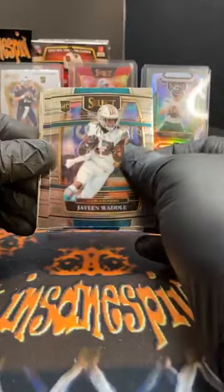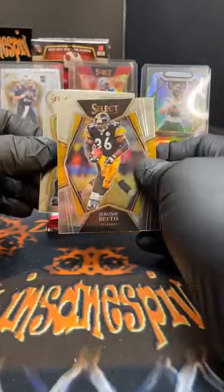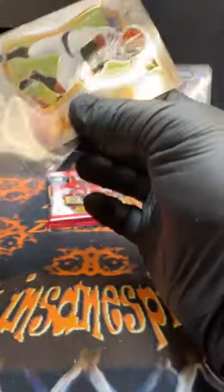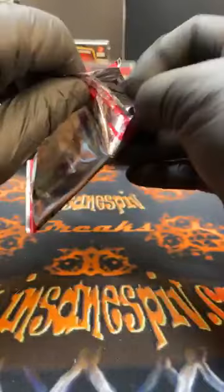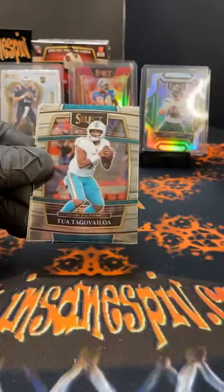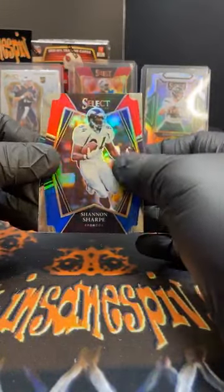Jalen Waddle on the rookie concourse card. Josh Allen for the Bills base. Jamar Chase certified. And Jerome Bettis premier level — a couple of sleevers and top loaders there. So that's a lot of variety on the Chase cards tonight. Waddle base concourse Miami Dolphins. We have seen our fair share of rookies doubling up on receivers. Kellen Mond for the Vikings, Tua for the Dolphins, red-blue Shannon Sharp old school Bronco, and Luke Farrell premier level rookie for the Jags.